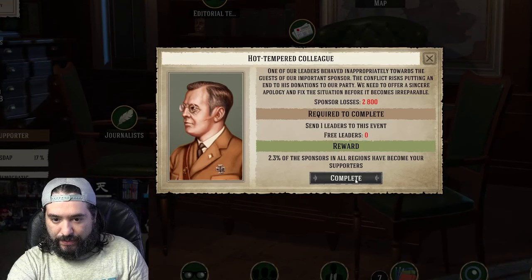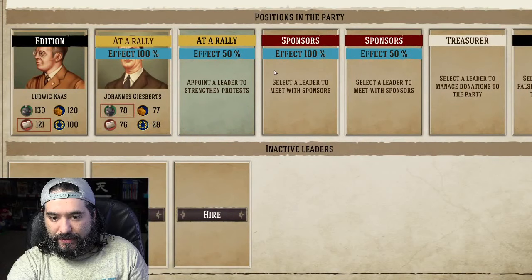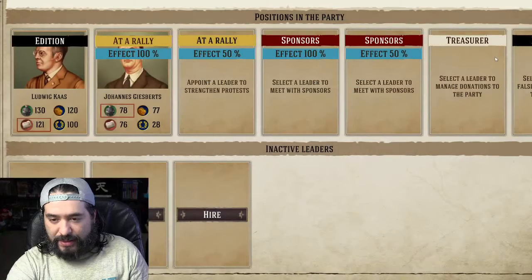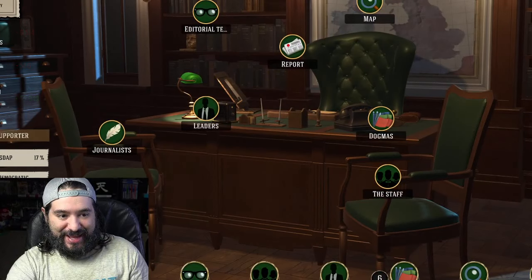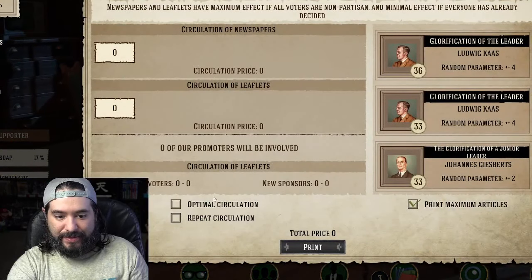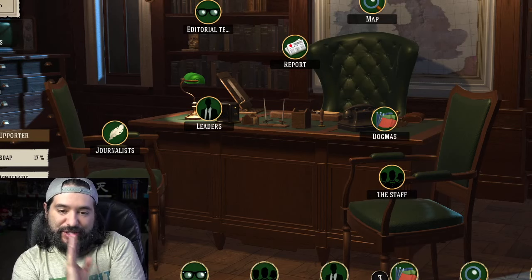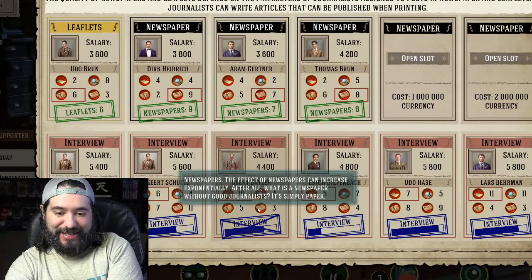We need to offer a sincere apology and fix the situation before it becomes irreparable. Send one leader to this event. Leader, sponsor, remove — nope. These guys are all two mil each, man. I don't know if I was able to do that properly. Alright, so this game is interesting enough. Honestly, it kept my attention a little bit. There's still obviously a lot of quirks and different things to notice and recognize. I can dig it.